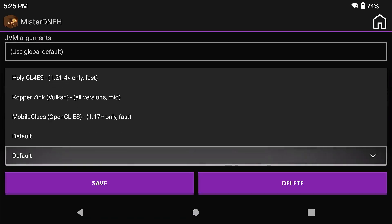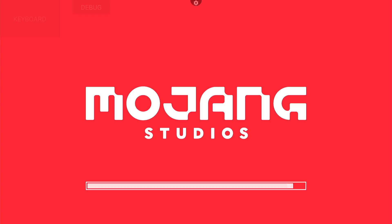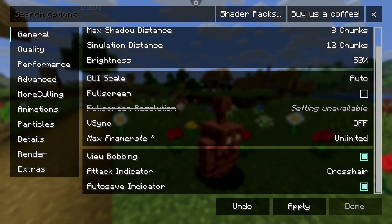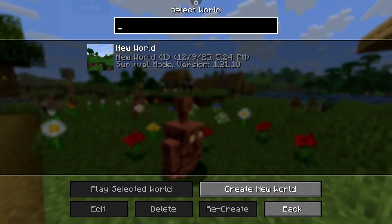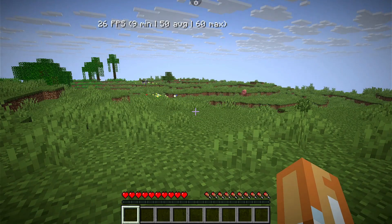You should be using Mobile GLUES with anything above 1.17, and it should automatically select it. We're going to jump back into that same world. I'll show you the settings first — we're also going to change the max frame rate from 60 to unlimited so you can see the full results. All the other settings are the same. Go check out that mod pack and have fun with it — I wanted it to be easy to set up.